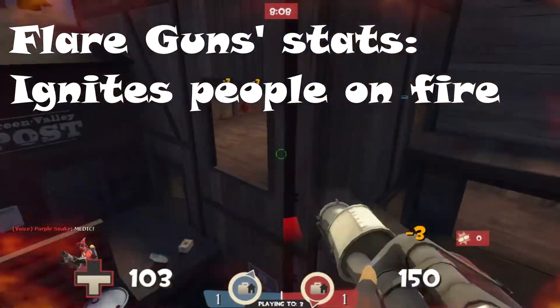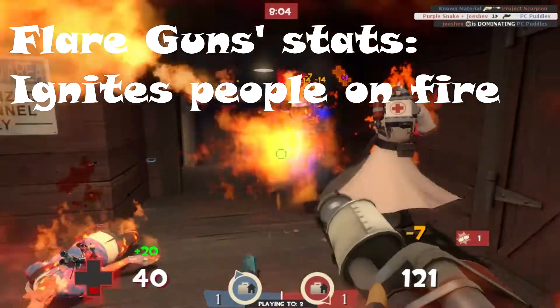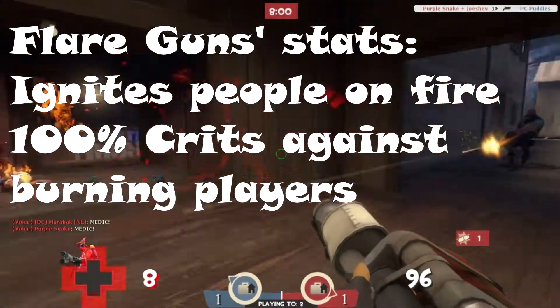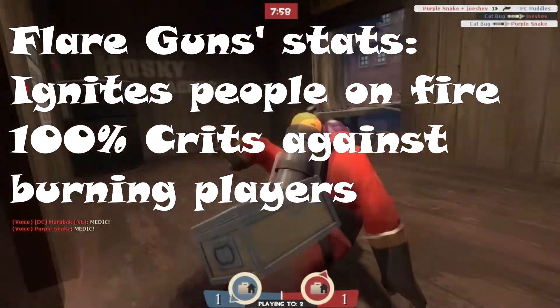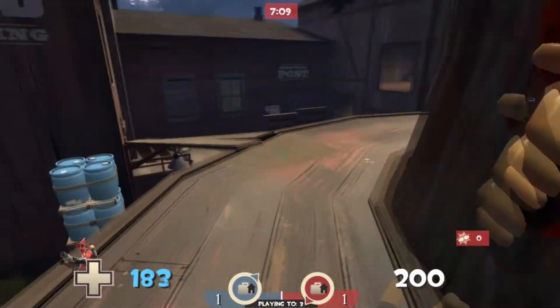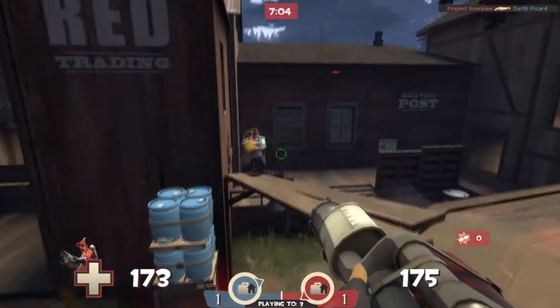These flares ignite people on fire, but if a person is already on fire and is hit by a flare, the flare actually does 100% critical damage to that player. They all serve the purpose they are supposed to and are just as reliable as any shotgun could ever be.